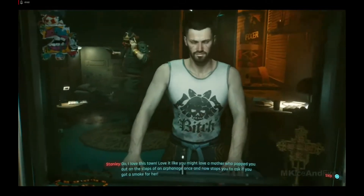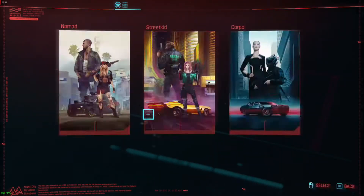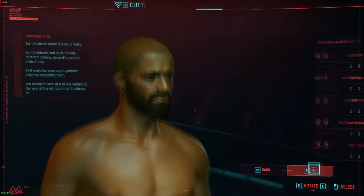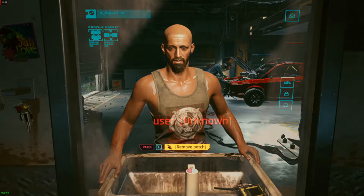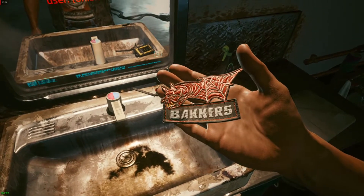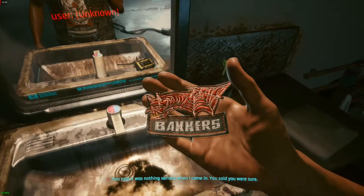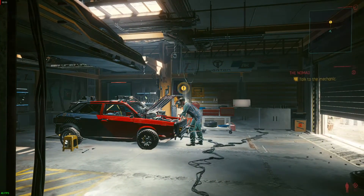Here I'm starting a new game with the Nomad start, quickly creating my character, and getting into the game. Something interesting happens — it doesn't crash. Once you're actually in the game it's totally fine. However, if you play through the prologue and reach that specific cutscene, the game will crash again.